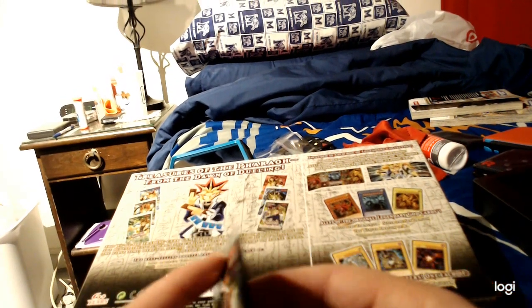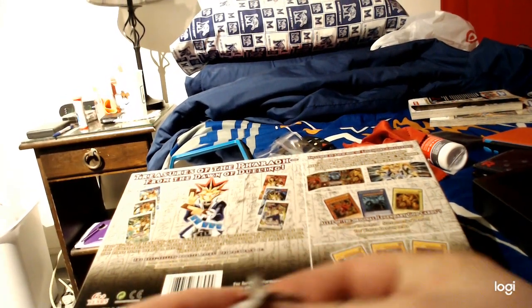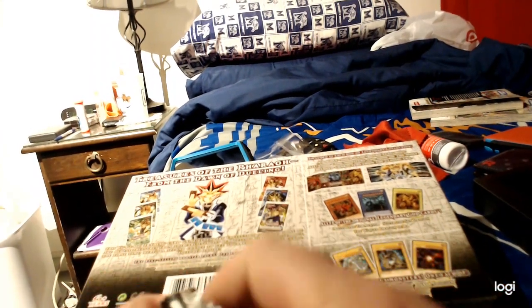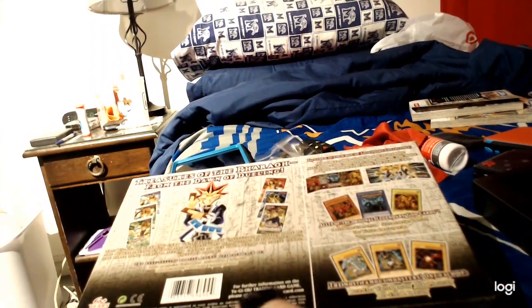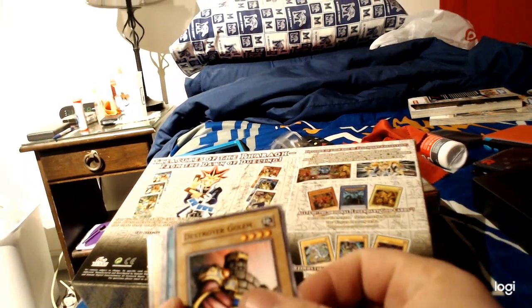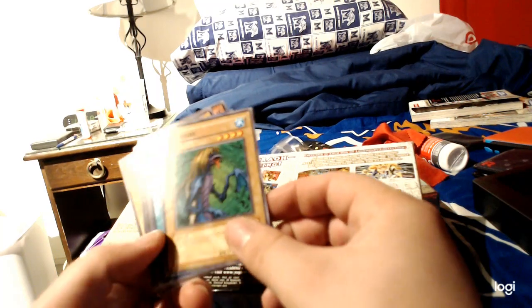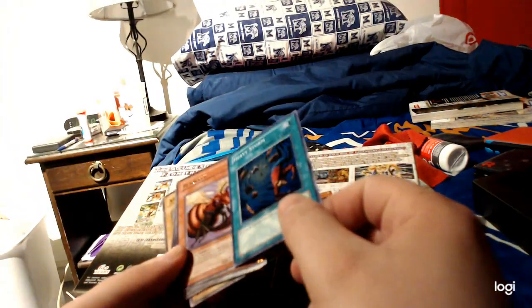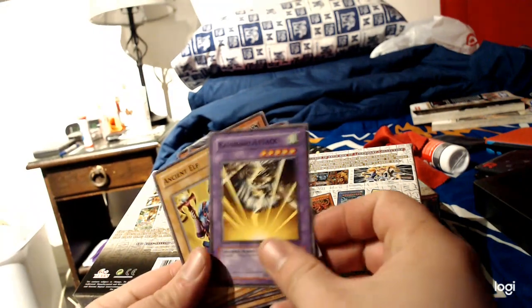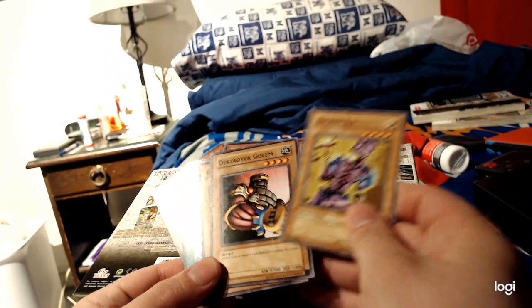Let's see what the next one has. None of these are first edition cards — this is a secondary printing. Obviously, in a way this is all a secondary printing. Those sets all came out back in 2002. Destroyer Golem, Castle of Dark Illusions, Hyosube, Heavy Storm — a shiny Heavy Storm — Blade Fly, Queen's Double, Bottom Dweller, Kaminari Attack, and Ancient Elf.